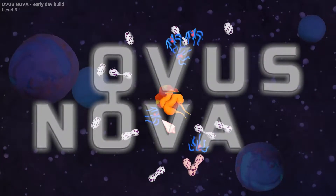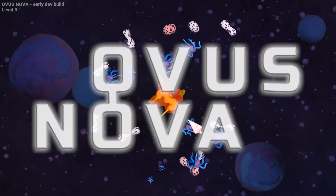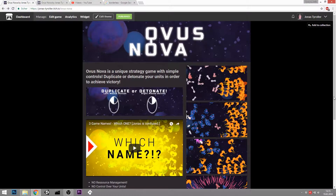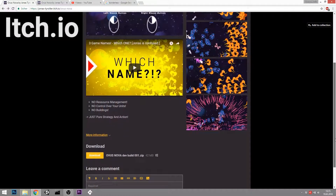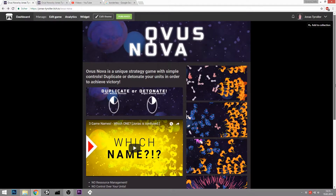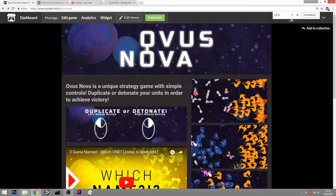I have really good news. You can play Oversnova now. Yes, it's called Oversnova. I just uploaded it to itch.io. Just go to itch.io and enter Oversnova and you're gonna find my game. It's completely free, of course. What did you expect?